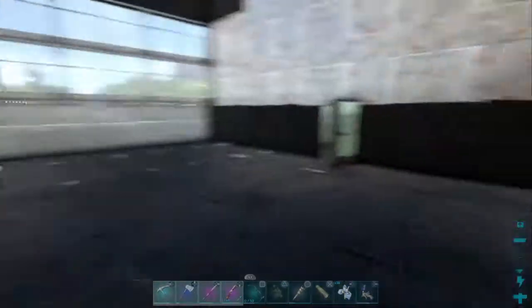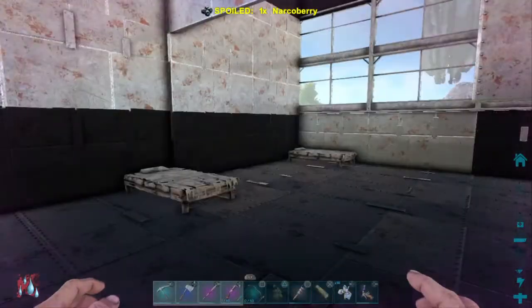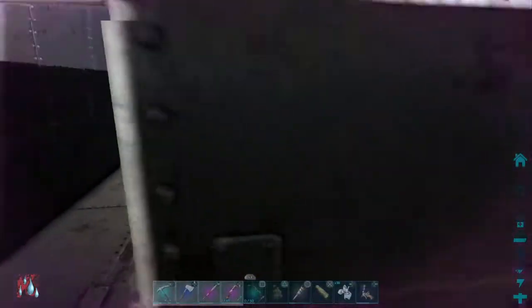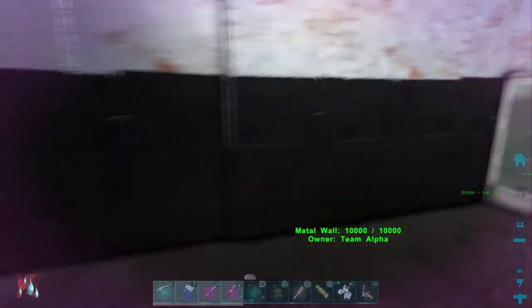I've got these doors here — these are the rooms, but they haven't been furnished yet. This is going to be my room — it's pretty big, I've got two doors. This is Dante's room. This is going to be Daniel's room. These are the people I play ARK with — sometimes they come on my server, so I'm making a little room for each of them.